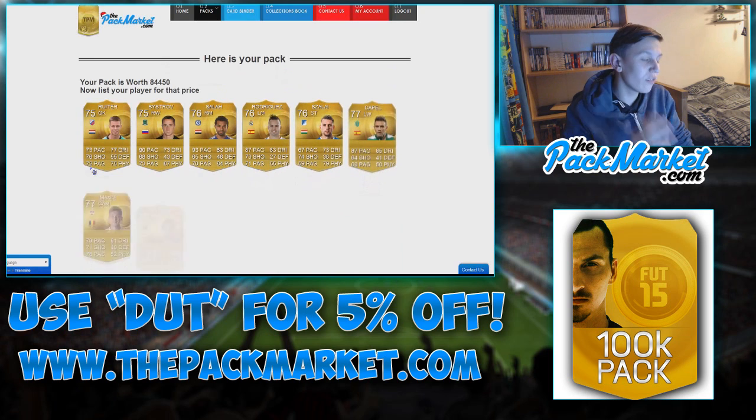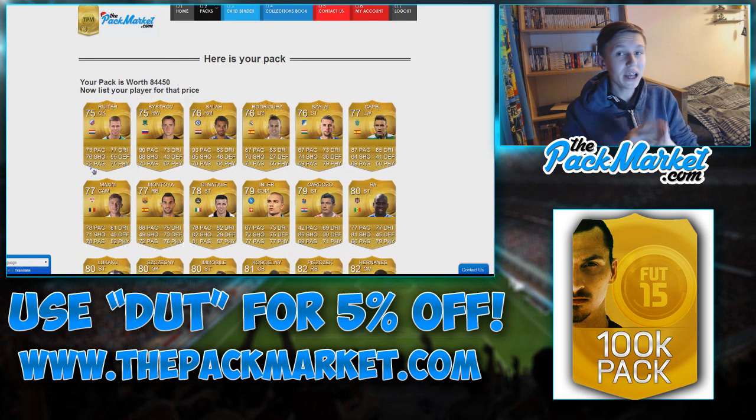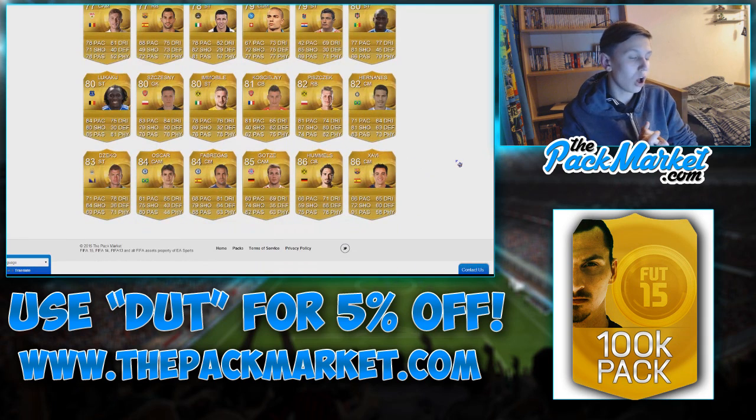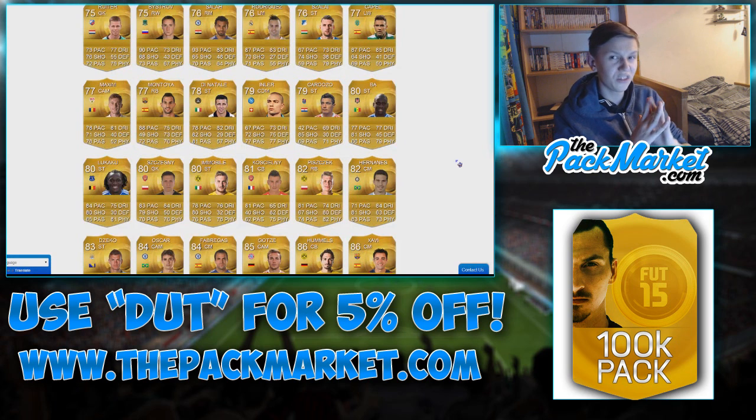Final pack — 84,000 coins. Not bad at all, better than every single pack other than the previous, and I'm going to end it on this note. I've had two good packs in a row, don't want to get too cocky or too greedy. Anyone good? Xavi, Hummels, Goetzer, Fabregas, Oscar. Yeah, this is a really good pack. Done really well today — the last two packs literally saved me, because the first three were a bit... yeah, they weren't good.